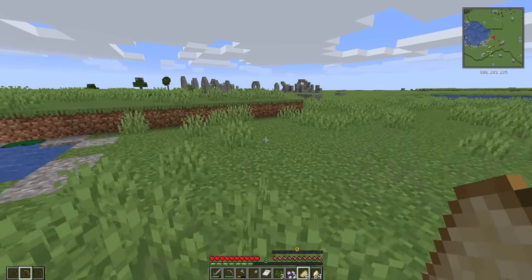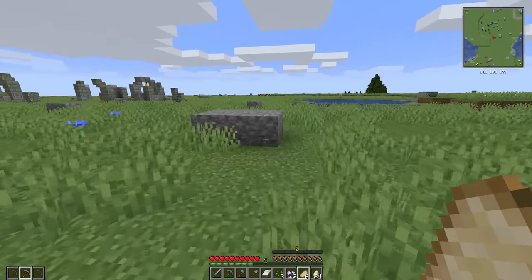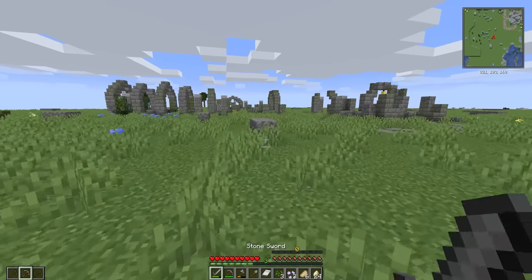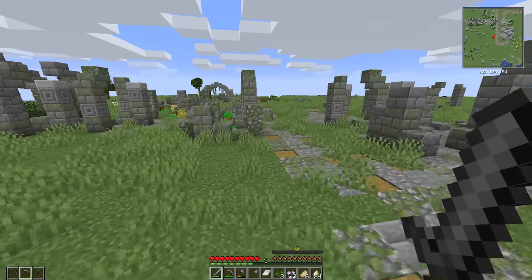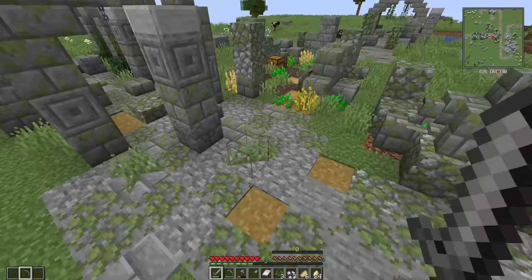In our All the Mods 7 series we're building an underground base, so I want to build a not-underground base in this one. That's the plan. This seems like a good place — we could just live here. Wait, are there potatoes and stuff over here? I see wheat.